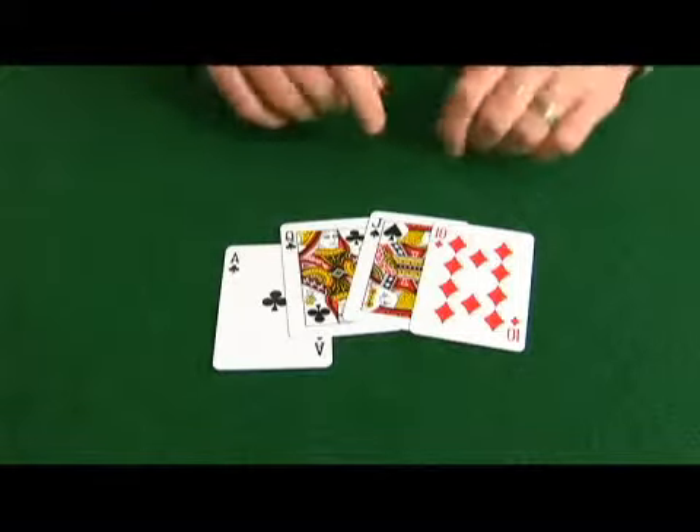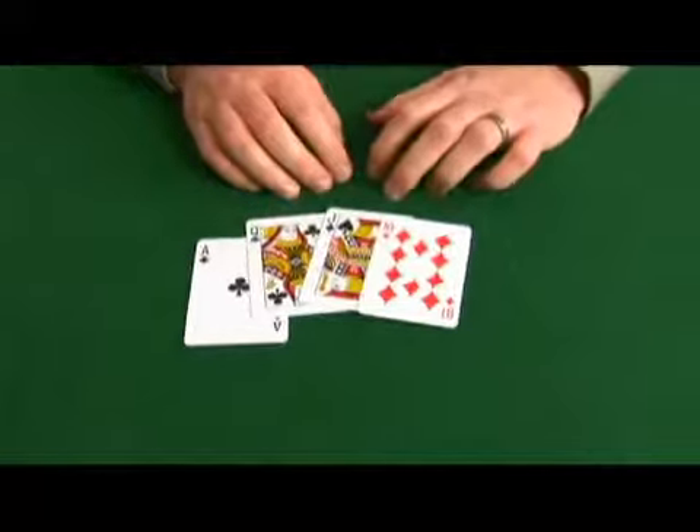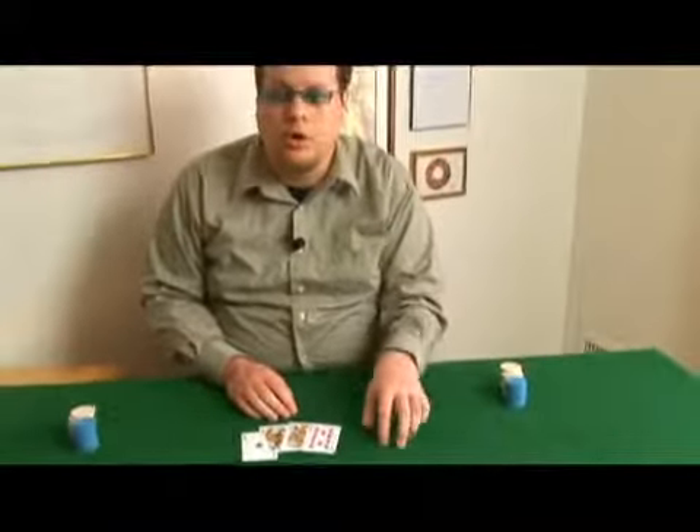What we don't have is a potential low. So if you go to the flop and you see two or more low cards, be very, very careful with ace, queen, jack, ten.